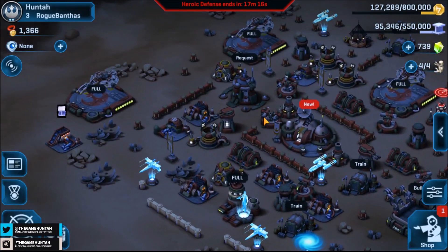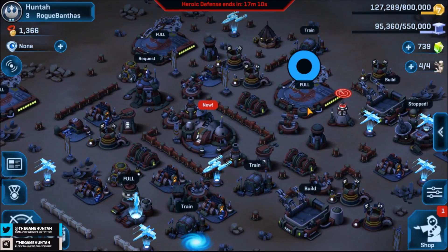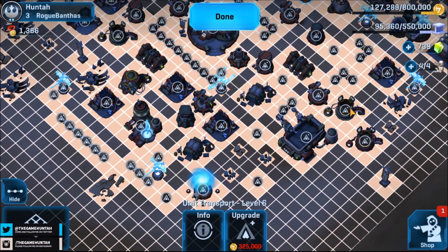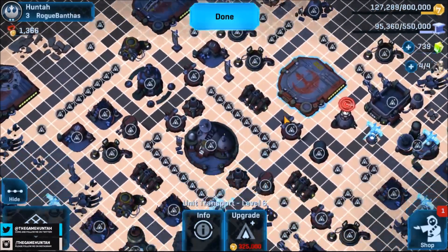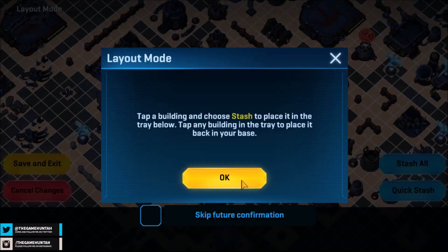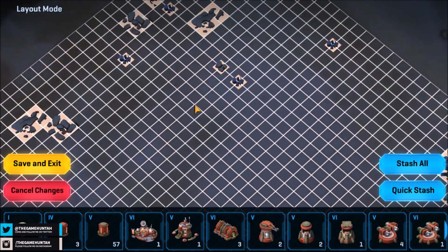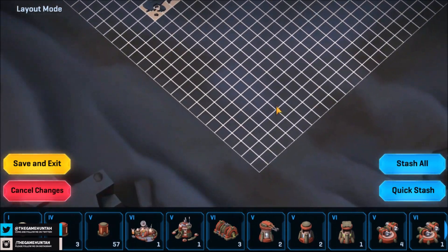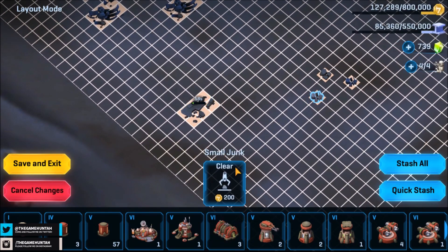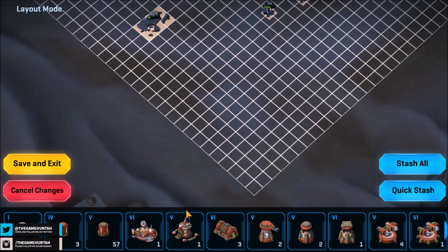Let me double check what we're doing here. This is my base — I haven't done anything with my base in a while. Let's go into layout mode. I haven't done this in a long time. Stash all — perfect. At this level we can still work with the 10,000. Okay, we're gonna send all the little bots. At this level you can still trust the classic corner base.